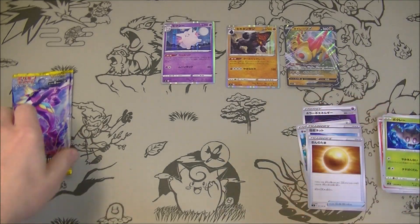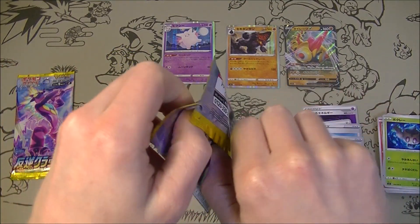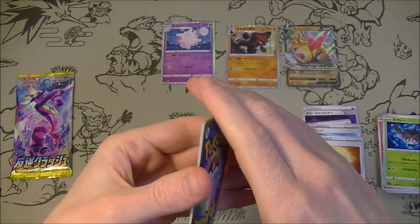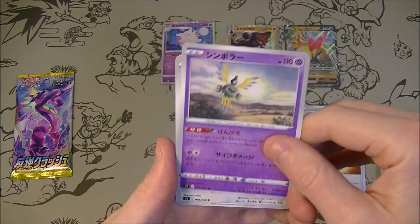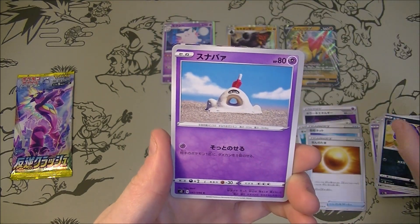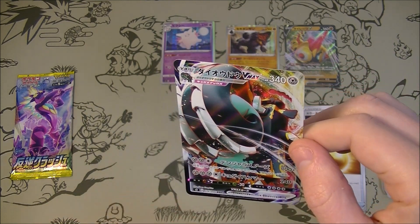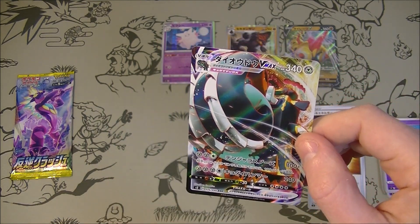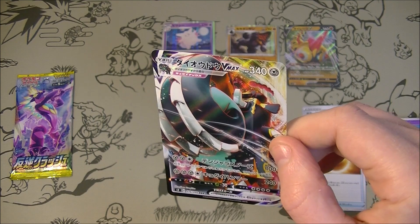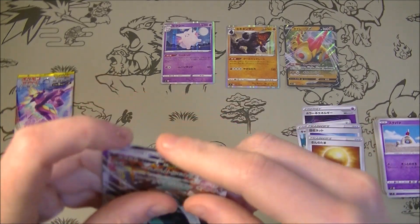We got the golden ball — I think that's called... is it called Nugget or something in English? But it doesn't look like a nugget, it's like a perfect ball. We need something here. We got a VMAX — probably the one you don't necessarily want to get, the Copperajah VMAX, but okay, we'll take that. Looks very interesting — the styling of it. I haven't actually seen what he looks like on the card, so I don't know, but it looks pretty outrageous.